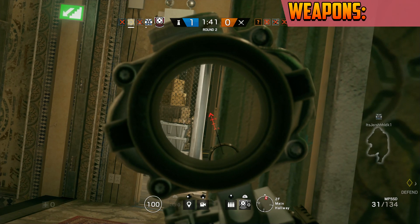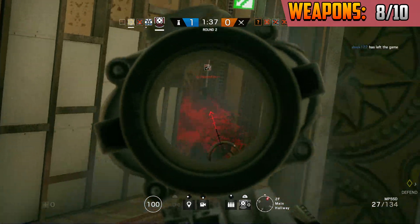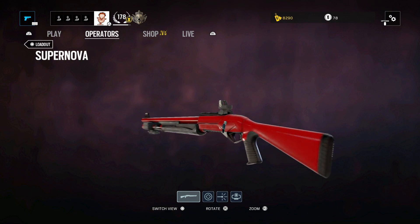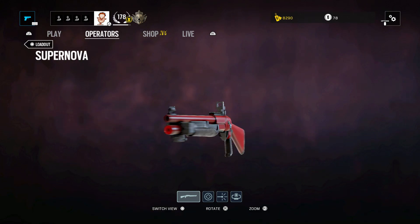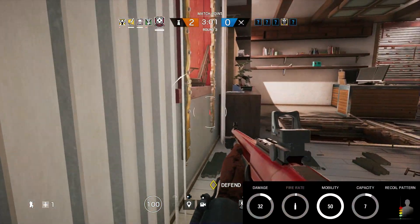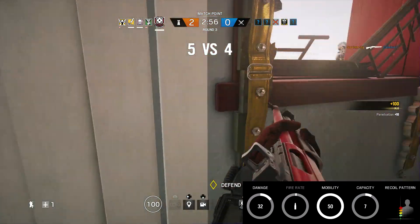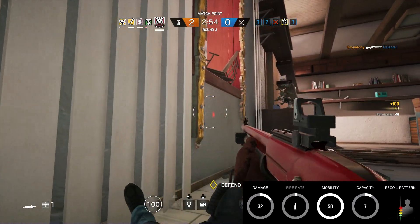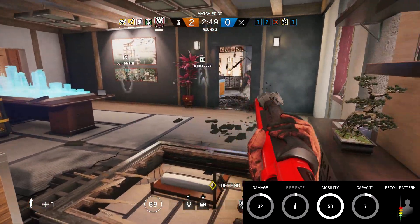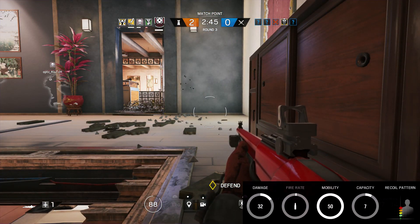For weapons, I have given Echo an 8 out of 10. Echo has two primary weapons to choose from. The first is the Supernova Pump Action Shotgun. This is a very slow but strong pump action. Looking at some of the in-game stats, it does 32 damage. It has a very slow fire rate, a mobility of 50, and a mag capacity of 7. The recoil doesn't matter too much on this weapon because the pump is so slow that by the time you chamber the next shell, it is pretty much centered.